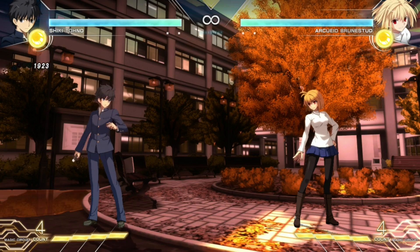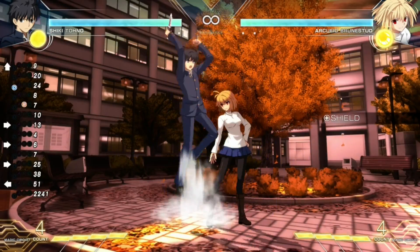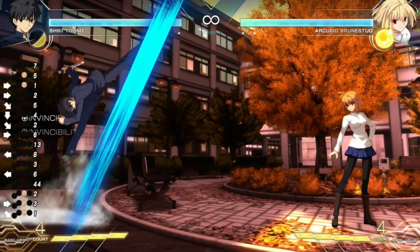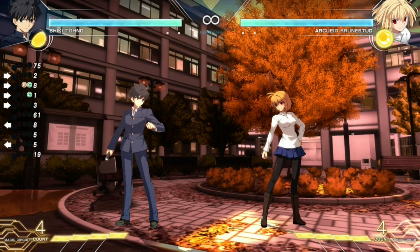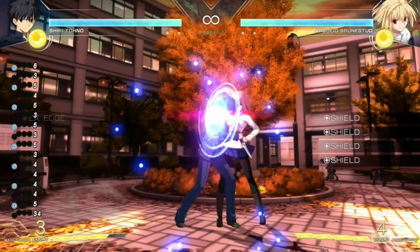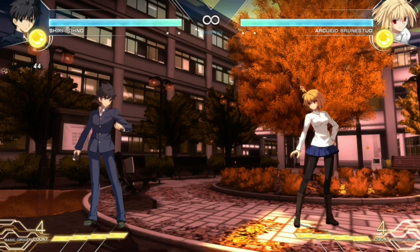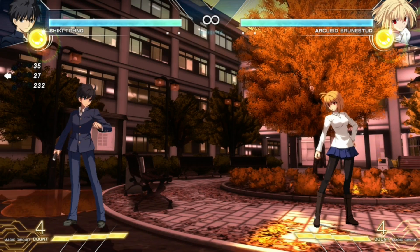The sixth thing is that Moon skills, EX specials, and invincible attacks cannot be counter-shielded when shielded by your opponent. With a normal attack, you can shield back and create a shield war. You can even do this with a non-invincible DP. But if an attack has invincibility — it will say invincibility on the side — or is an EX special or Moon skill, you cannot shield back. I'm mashing shield and nothing comes out. This also applies to jump-cancellable moves: if a jump-cancel-on-block move is shielded, you also lose that option.